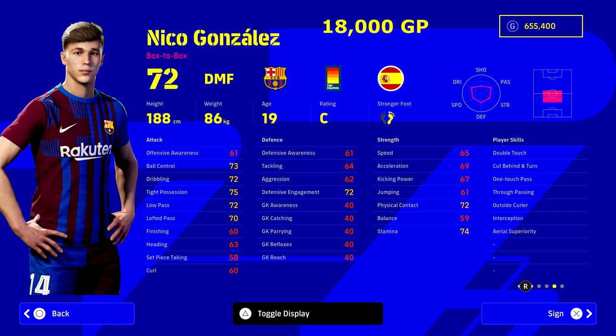Or you might want somebody like Nico Gonzalez for 18,000 GP — just 4,000 more than Lamina but still within the 10,000 to 50,000 price range. He's like a very cheap Busquets from Barcelona, has double touch, very comfortable on the ball. He's not the fastest, but this is the decision you need to make: do you want a deep passing orchestrator type of DMF that can spray the ball around like Pirlo, or someone like Kante who runs everywhere and gets interceptions?